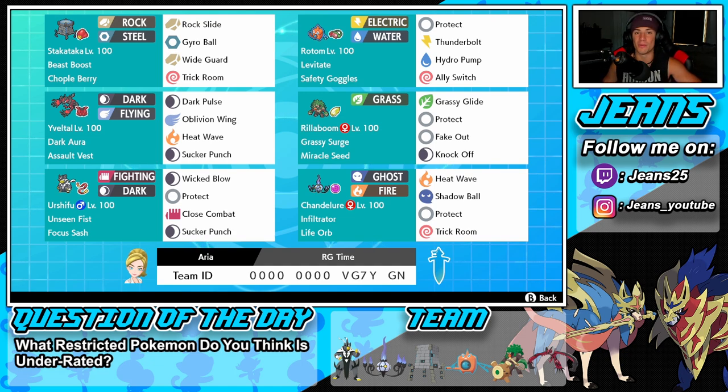The final Pokemon on this team is one of my favorites of all time, definitely in my top 10 — Chandelure. Life Orb as his item and Infiltrator as his ability. I haven't used this Pokemon in forever so I'm very excited. Heat Wave as his Fire STAB, Shadow Ball as his Ghost STAB, Protect, and Trick Room as his last two moves. If you want to try this team, the rental code is at the bottom of the screen.